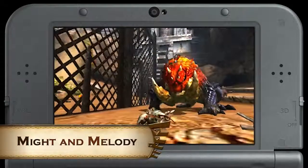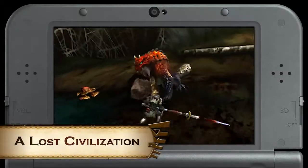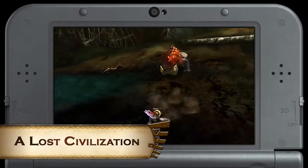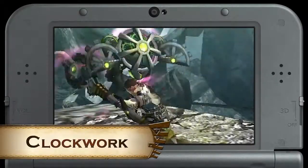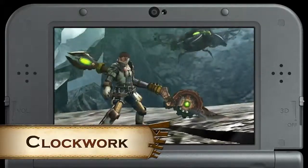Fans of Steampunk should definitely sign up for the quest A Lost Civilization. This Tetsukabra actually holds the blueprints for the other winner of our weapon design contest, the Clockwork Insect Glaive. Awesome gear indeed, am I right?